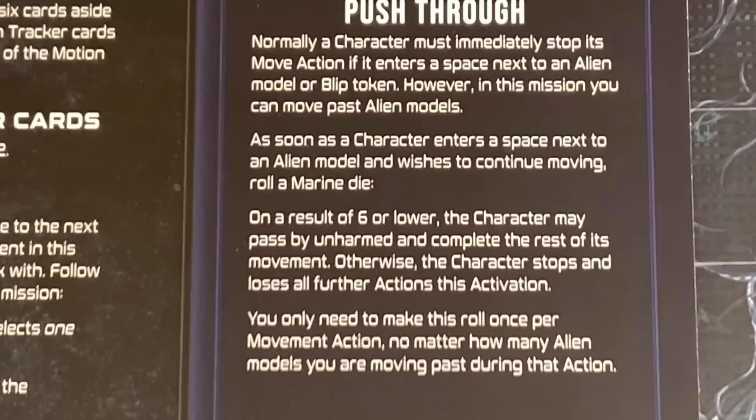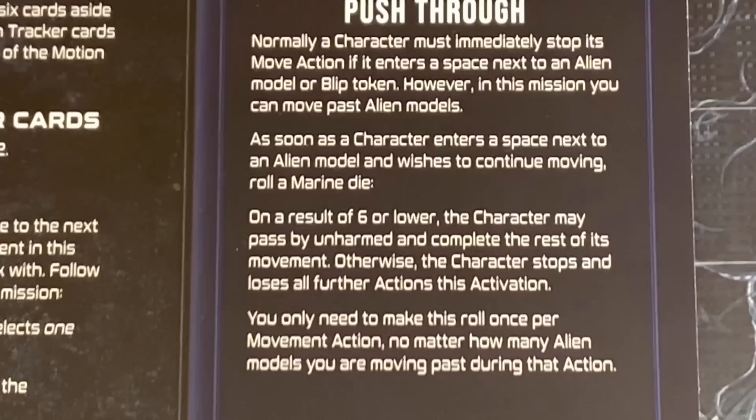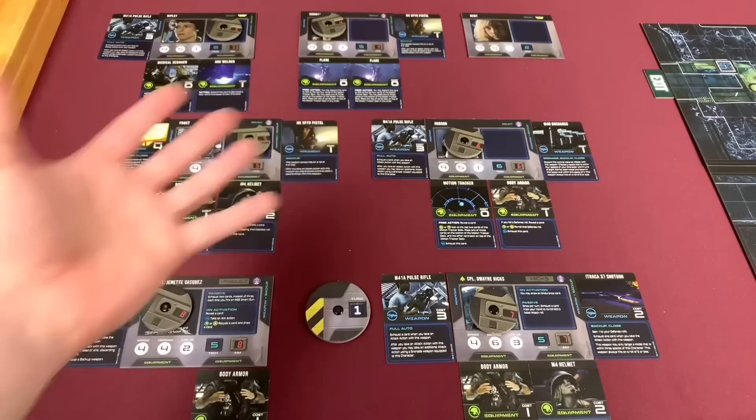There is one additional rule for Mission Escape. Normally a character must immediately stop its move action if it enters a space next to an alien model or blip token. However in this mission you can move past alien models — as soon as a character enters a space next to an alien and wishes to continue moving, roll a marine die. On a result of six or lower the character may pass by unharmed and complete the rest of its movement; otherwise the character stops and loses all further actions this activation. You only need to make the roll once per movement action no matter how many alien models you're moving past. So if you roll it once you can run by as many as you want, which is actually not a bad strategy.